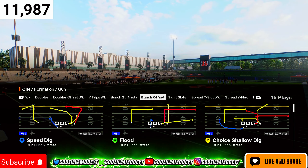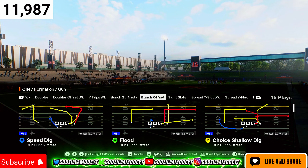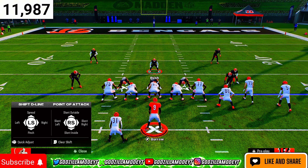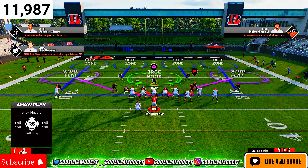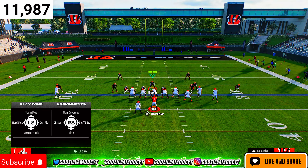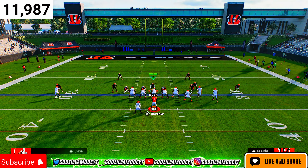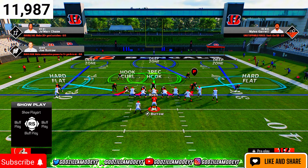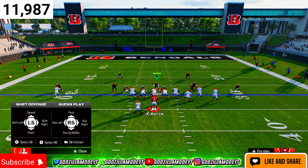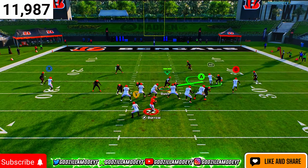Come out into Cover 4 Show 2. Say they run a flood play — here's my favorite setup to stop bunch. Go ahead and show blitz, then move your D-line to the opposite side that the slot DB is on. Slant outside, shade underneath — this is how it should look. Then put the X guy into a hard flat, put Y into hook curl, and put A into inside third. This is what we call the switch stick bunch defense.